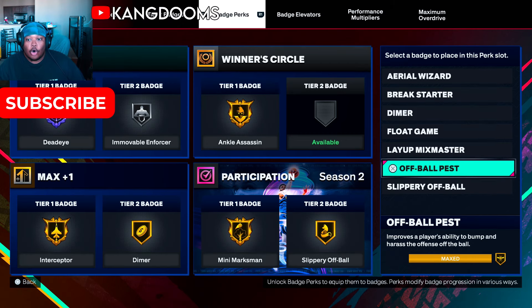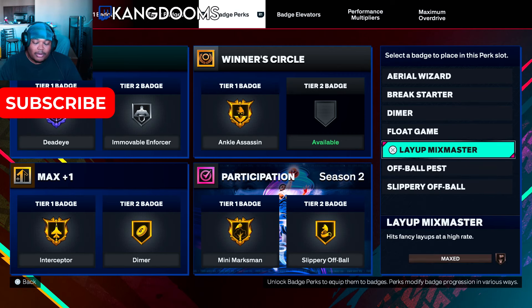The tier-two was dimer. One badge that would be super annoying on this build is off-ball pest — it would be OD annoying. To me, the aura in this game is based on the burly body type and your strength. Off-ball pest on this build means people can't get cuts on you, can't get past you. Gold is pretty decent for what it is — I can't get hall of fame on it.